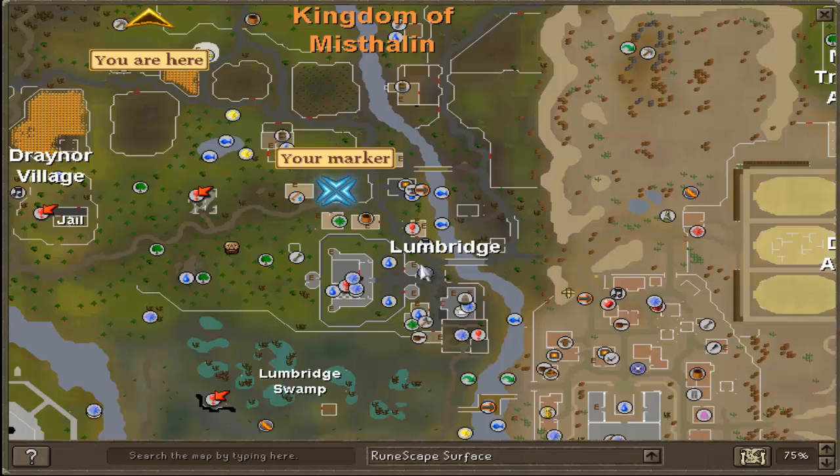The first place you're going to want to go is teleport to Lumbridge and walk up to where my marker is, next to the fishing shop. Go into the fishing shop and buy all of the feathers. You buy these for about 6 GP each and you can sell them on the Grand Exchange for about 13 GP each, making a 7 GP profit.